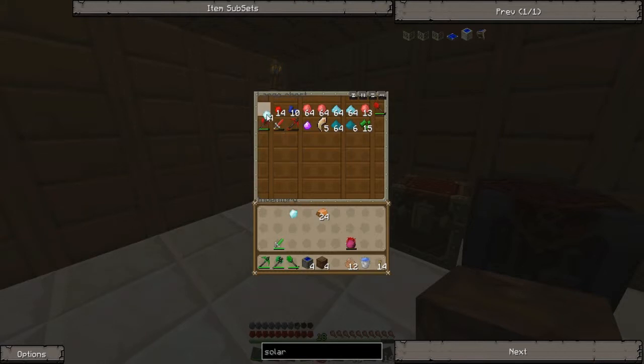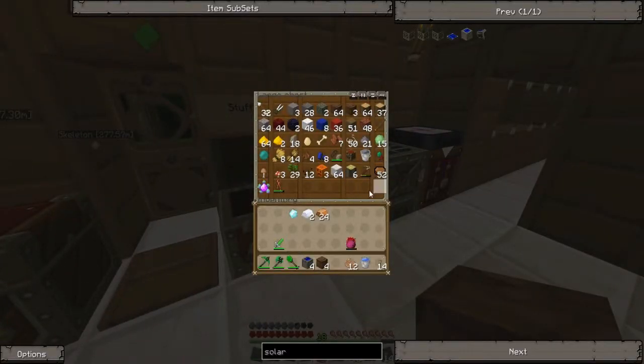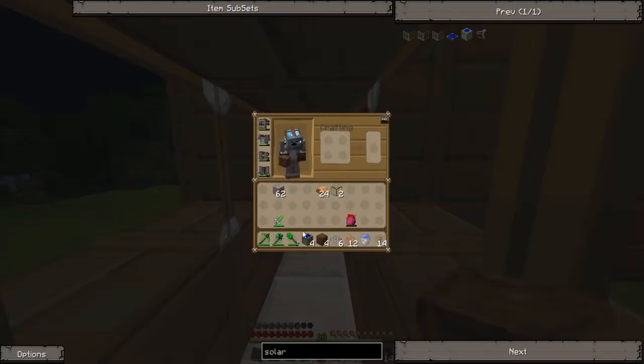I'm gonna have to use another diamond and I think it required more glass too. Gravel is actually worth a decent amount — worth more than I thought. I hope I'm crafting this correctly — and I am! Oh, it gives me six. I think that should be enough though.